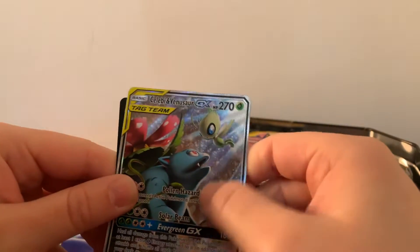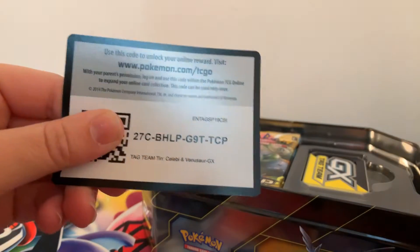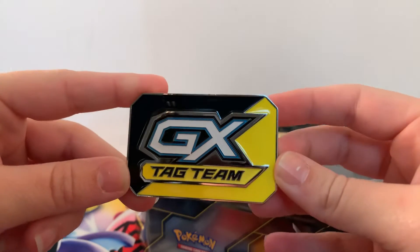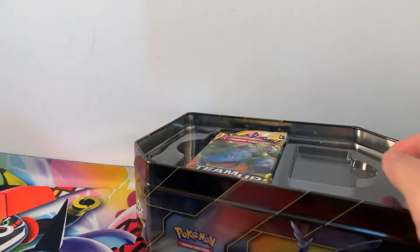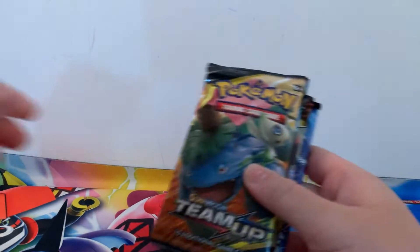This isn't actually textured like the full art card, but that artwork is gorgeous for Celebi and Venusaur. There is the code card to unlock it. These also come with a Metal GX Tag Team collectors coin, which is awesome — that is lush!